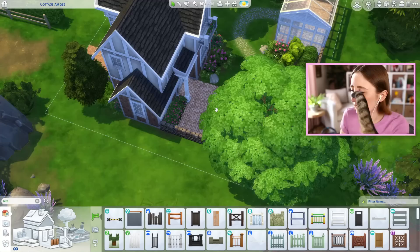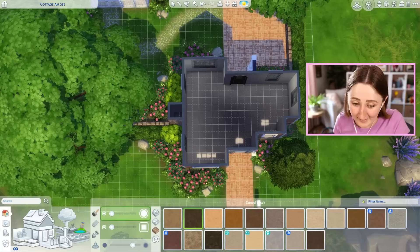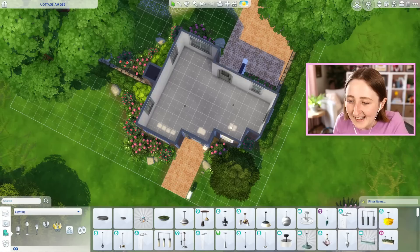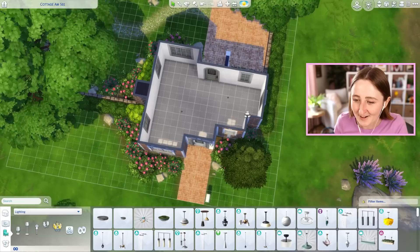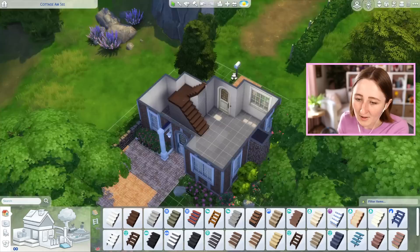They could probably have a slightly more manicured section right there by the front. Now that the backyard is completely done, we have to figure out the floor plan on the inside because I have not thought about that at all. I've been so focused on the greenhouse that I haven't even considered this part. It would be nice to have a basement, but I don't think I've got enough space for two staircases in here. I don't know if we've got enough space for one staircase — it's gonna block the doorway no matter what.